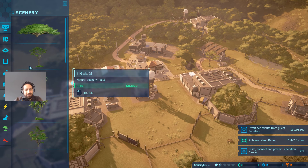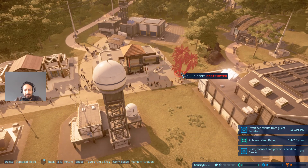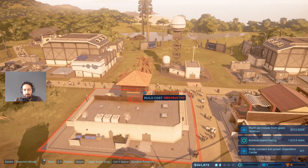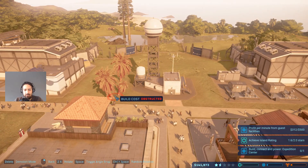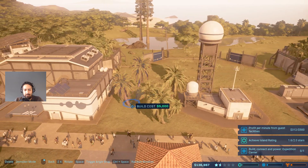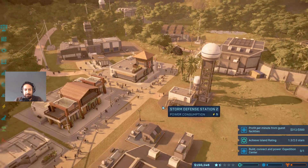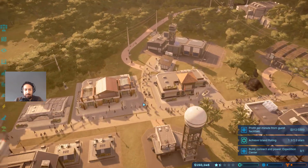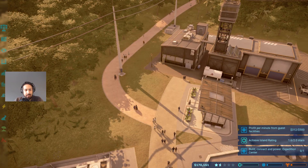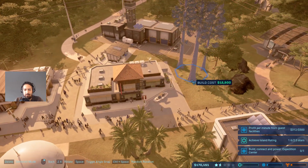We have 103,000 - can we build something for that? No, we can't. Let's put a tree down here to get guests a little bit happier with more scenery, and cover up this very ugly storm defense building. Let's also try to put a nice little bunch of redwood trees here - they don't fit there but we can fit them here.